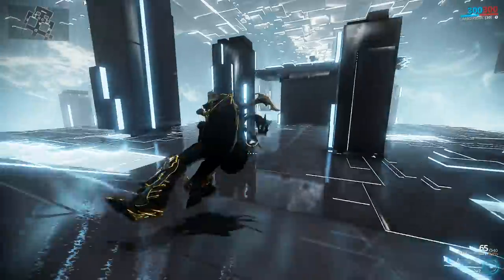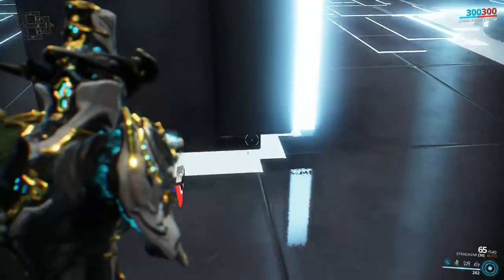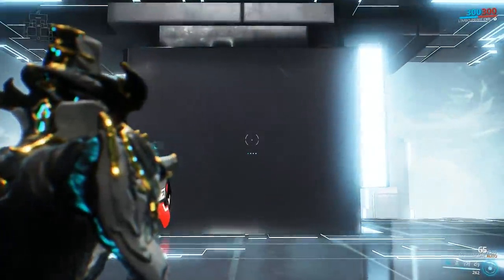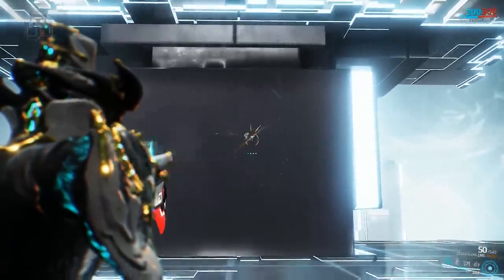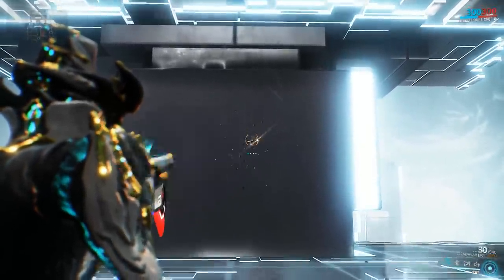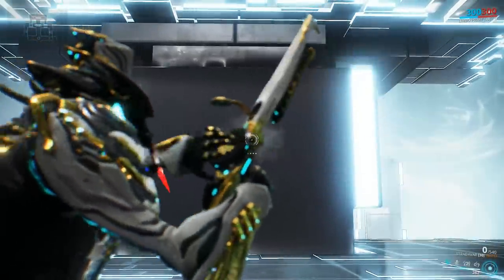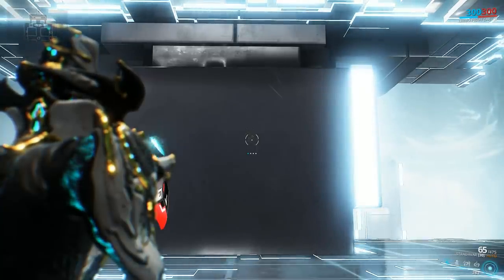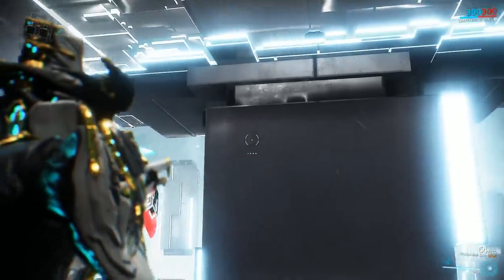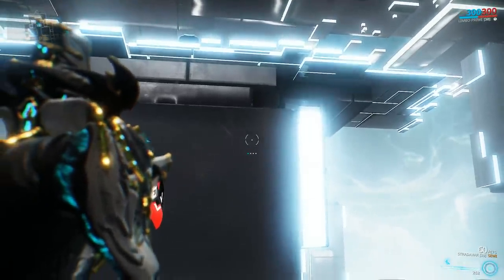Let's begin by checking out how the weapon handles without any mods equipped. I'm simply going to be taking a couple of free shots — this is roughly 15 meters away from the wall. You have two fire modes. First, automatic: in auto mode you have a pretty good rate of fire, the recoil is quite manageable, but unfortunately the accuracy isn't really there — it kind of sprays all over the place. If you press alt fire you switch to semi mode, shot by shot, and the accuracy is a whole lot better.